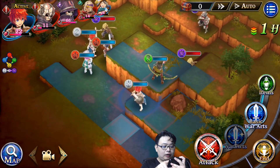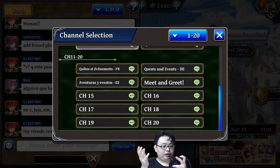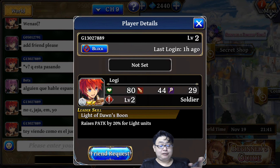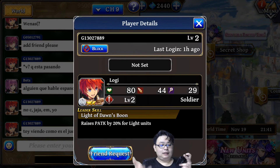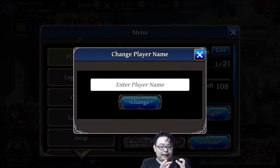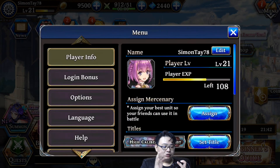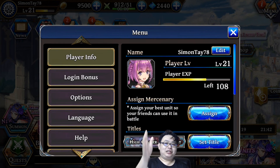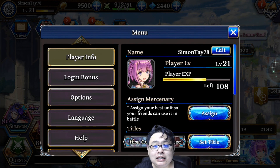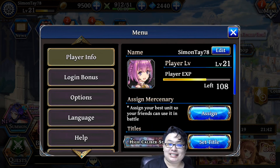There's also a world chat and different channels where you can talk privately with friends. On individual character profiles you can block people who bother you or add them as friends. You can change your character's name and assign your main mercenary character for friends to use. There's so much to discover — you really have to play it to appreciate how much this game has to offer. That's it for The Alchemist Code by Gumi Inc! If you enjoyed this video, give it a thumbs up, share it with your friends, and subscribe for more awesome videos. Thank you very much and have a nice day!